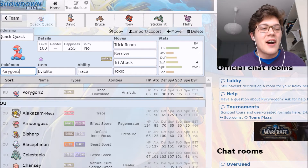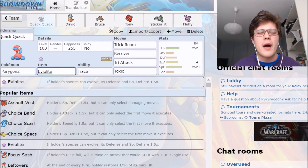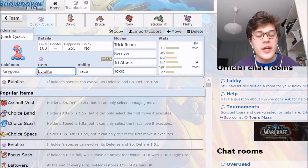Starting off with Quack Quack, our Porygon2 — of course our mascot of the team. He's holding the Eviolite to get that defense boost. In my humble opinion, Porygon2 is probably the best Eviolite user in the game, except for maybe Rhydon. The things Porygon2 can do with Eviolite — boosting that defense while still balancing out special defense, being both physically and specially bulky with a lot of HP — you can just live hits. Porygon2 with Eviolite takes about 15% damage from a Thunderbolt from Tapukoko.